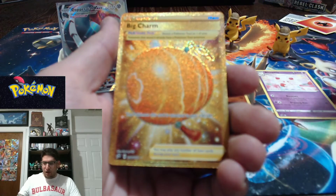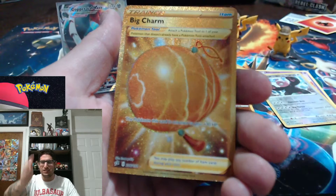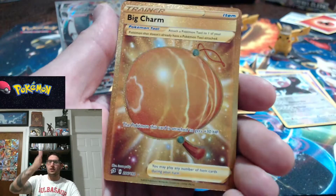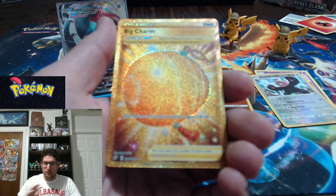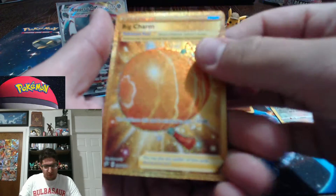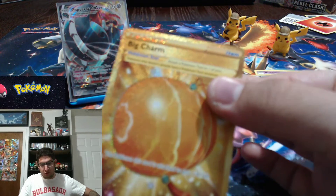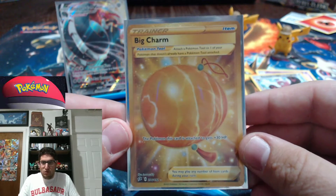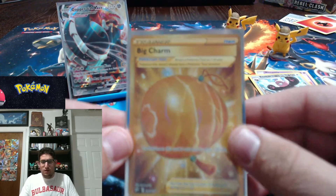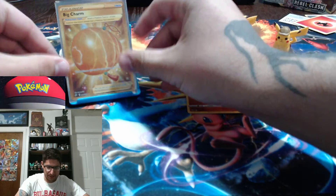Reverse holo — oh my god, it is not the gold glaring Perrserker or Frosmoth, unfortunately. But — I have pulled gold out of my booster box! And that is just gorgeous, gorgeous, gorgeous. Look at that gold Big Charm. I have pulled two gold cards now out of Rebel Clash. I love this set so much. Gold has been pulled out of my booster box — I am thrilled.